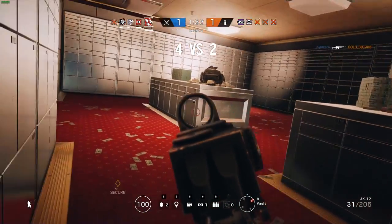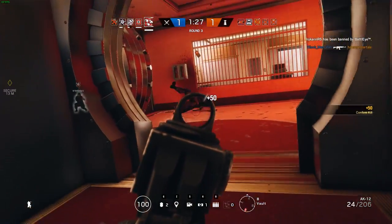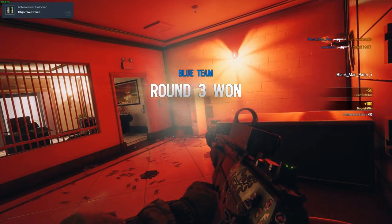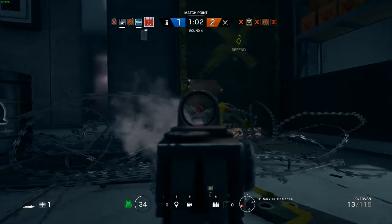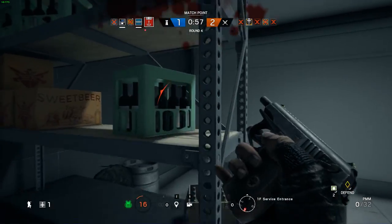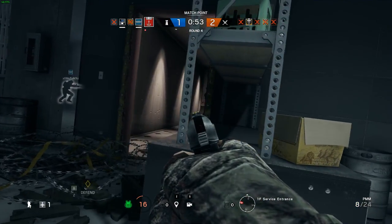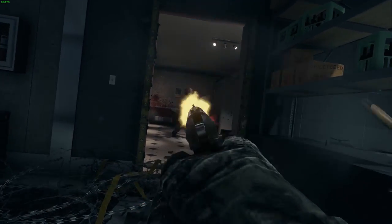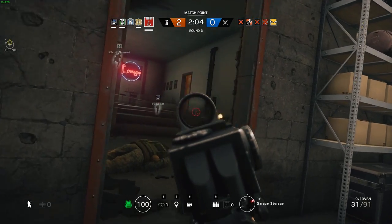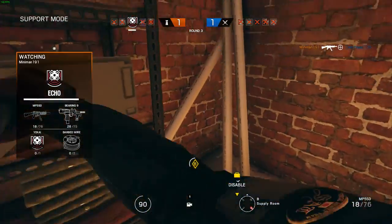There are a few ways to win the game. First of all is to succeed in the objective. We got three objectives: rescue the hostage, defuse the bomb, or eliminate the enemy team. If you do succeed in eliminating the enemy team you basically win the round, and if there isn't a bomb planted, it's GG.